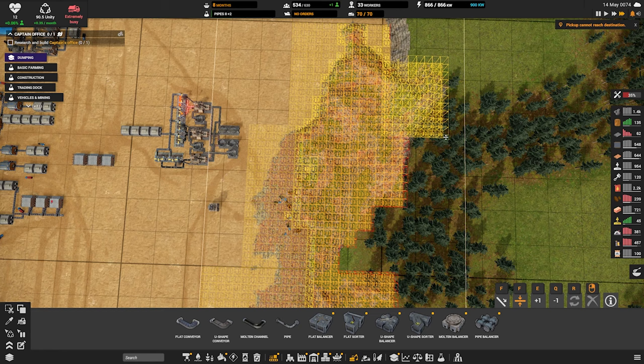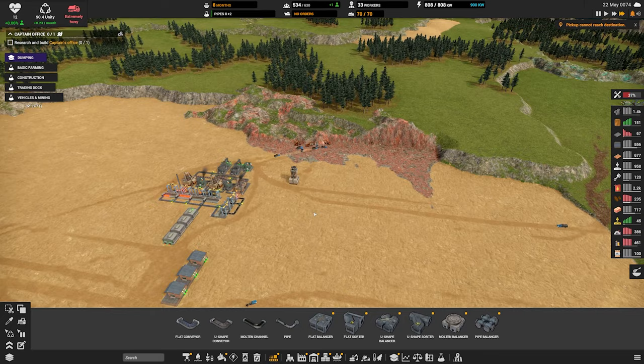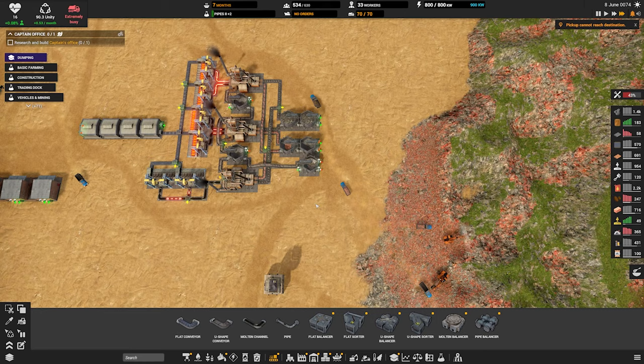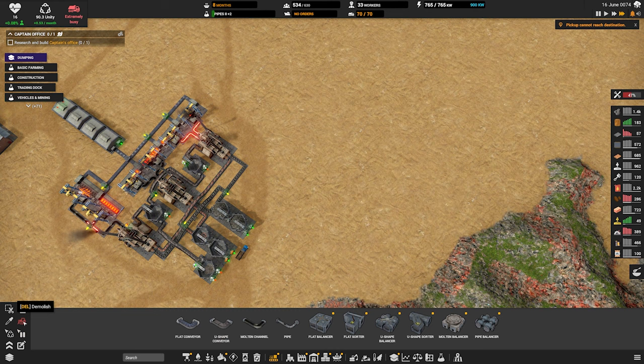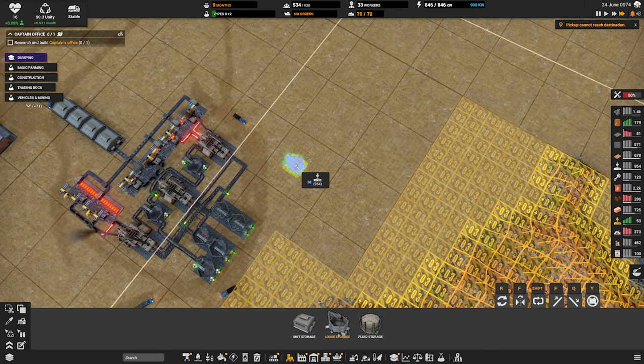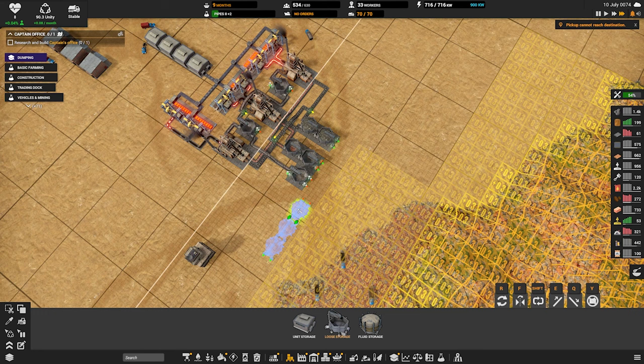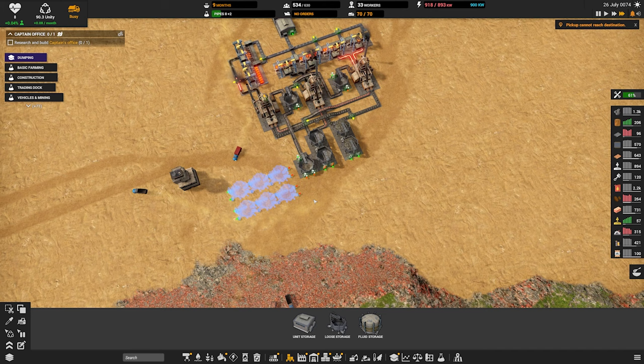No more complaining. We have to fix the spaghetti here. The way we're going to do that is by building a contraption here for storage. We'll store our iron here, here, here — and coal here, here, here, and here. As soon as we get this built, we'll start demolishing this, so we can separate our coal and iron properly.